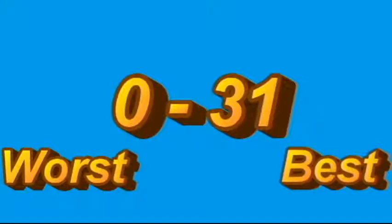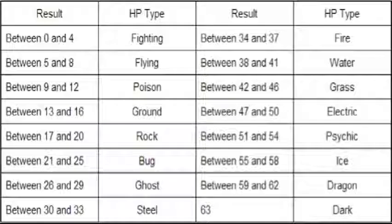The value can range anywhere from 0 to 31, with 31 being the best option, and these values are what determine the type that the move Hidden Power will be.